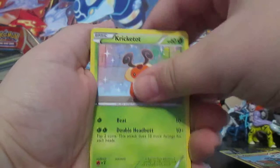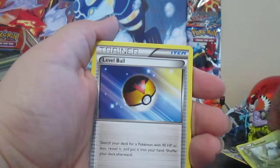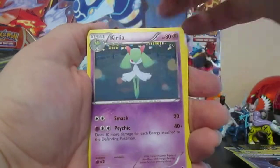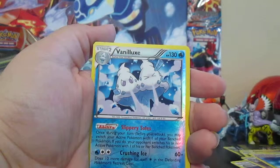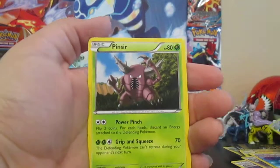Riolu, Kricketot, Shinx, Clefairy. There's a Shiftry in this set? Cool! Level Ball, Cleffa, another Prism Energy, a Reverse Holo Vanilluxe, and a Pinsir Rare.